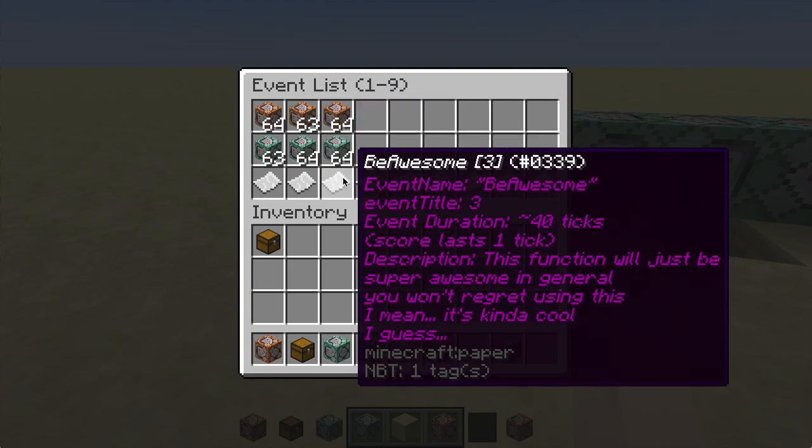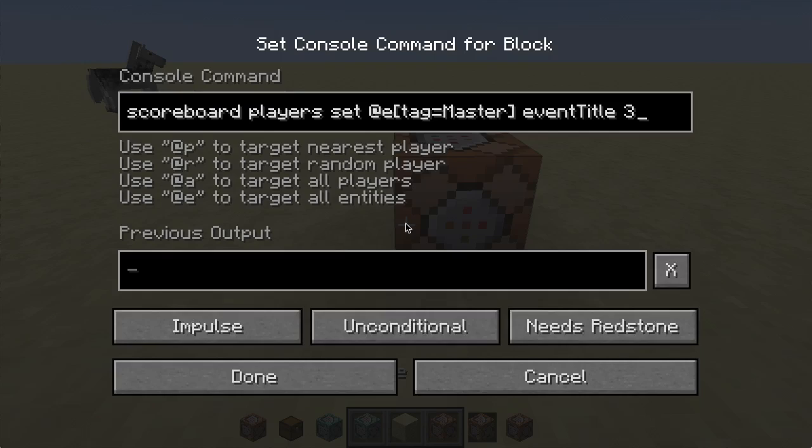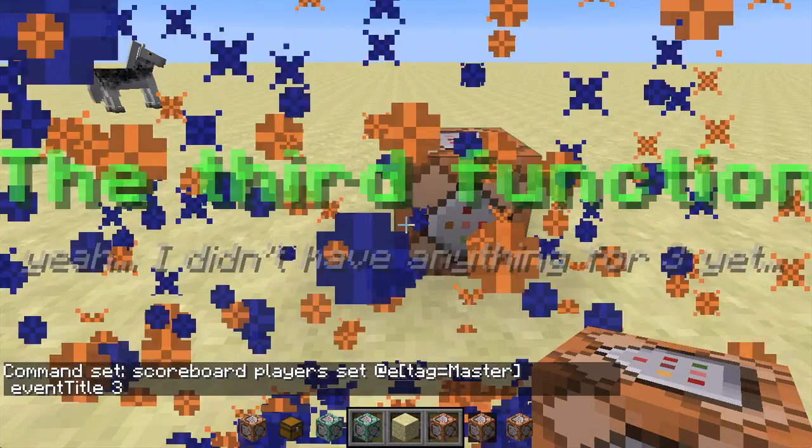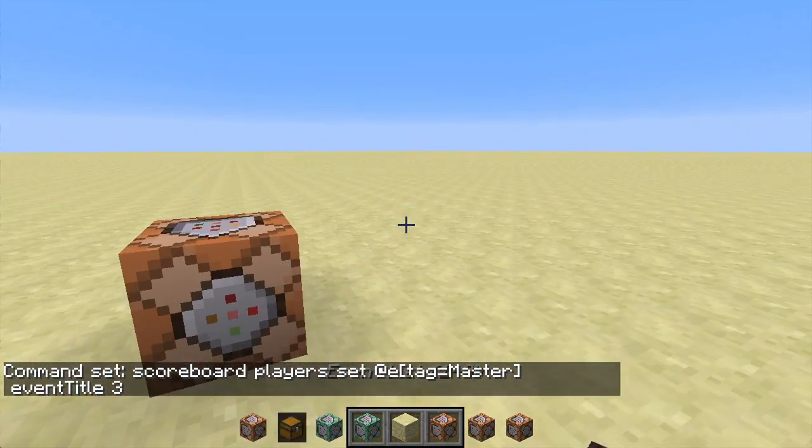Then of course we have the be awesome event. If we just get these — now I'm only using Q so that I don't take them all at once — let's activate it, and here is the third function. You can see that's pretty useful.